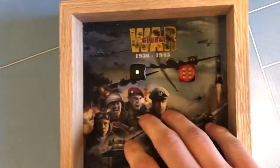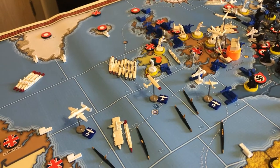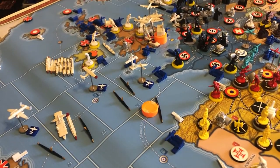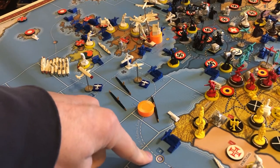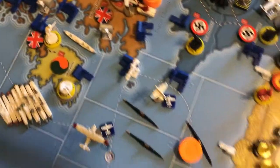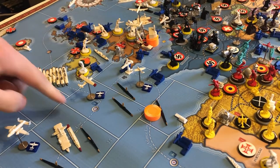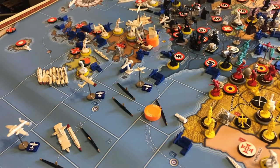You take the difference between the two dice — in this case five — and the British player immediately loses five IPPs from their bank. You then mark how much damage you've done to this line. In this example we did five IPPs, so for the rest of this turn the British can only lose one more IPP from this entire convoy line, from top all the way down to where it ends.